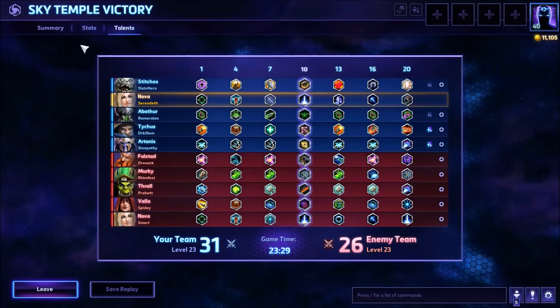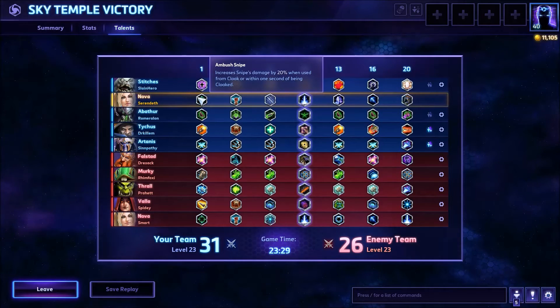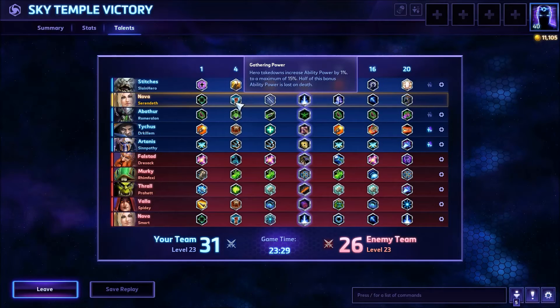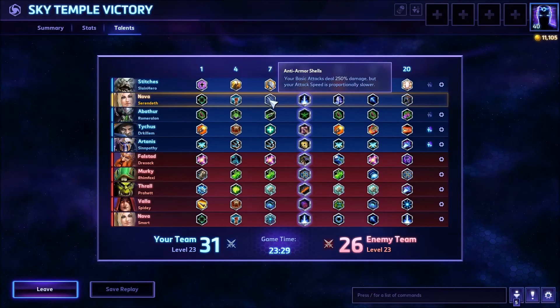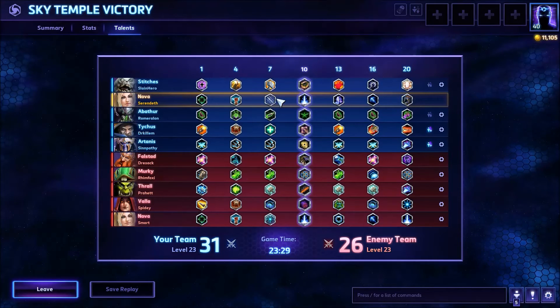Let's quickly go over the talents. Ambush Snipe at tier 1 — increases damage coming out of stealth with Snipe, 20% bonus and you have one second to use it. Gathering Power at tier 4 — 1% ability bonus up to 15% for every hero takedown you're part of. You don't need the kill but you must be part of it, and you lose half the bonus on death. At 7 we took Anti-Armor Shells — attacks slower but doing 250% more damage per hit.